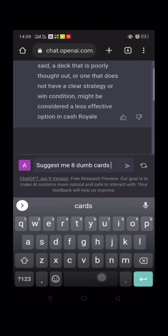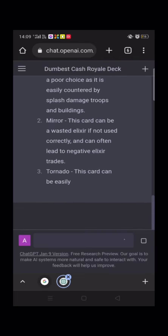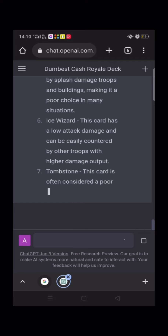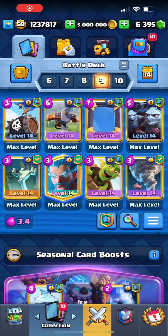I asked AI to suggest eight dumb cards for Clash Royale. The answer: skeleton barrel, mirror, tornado, expo, minion horde, ice wizard, tombstone, and guillotine.